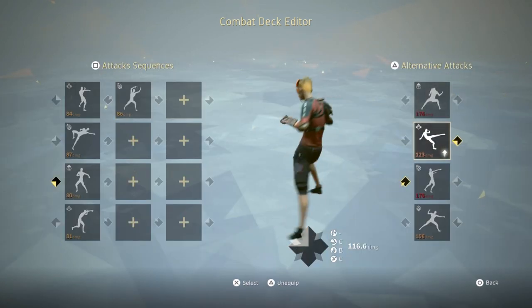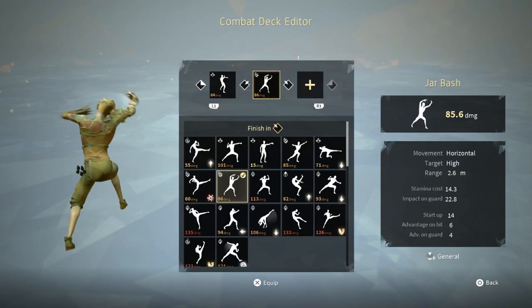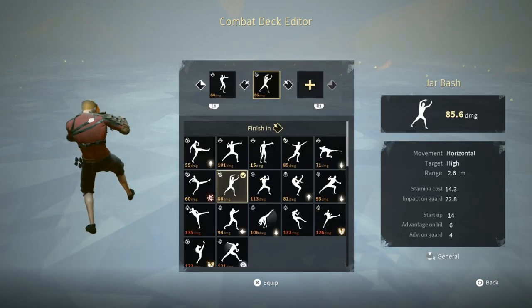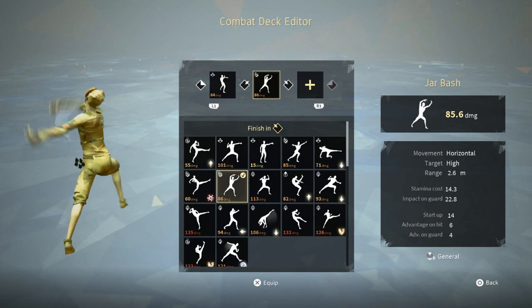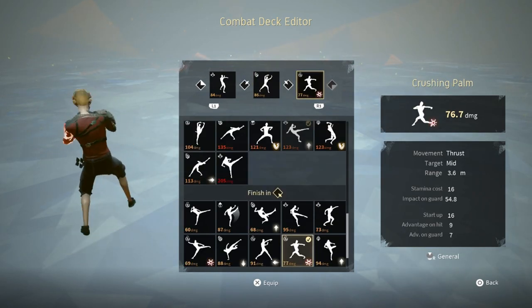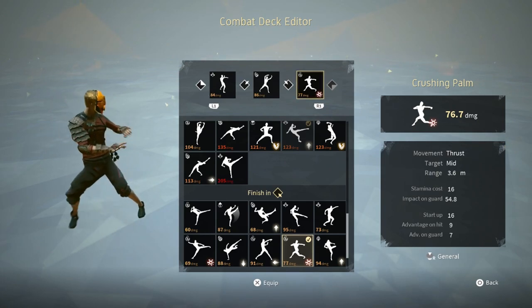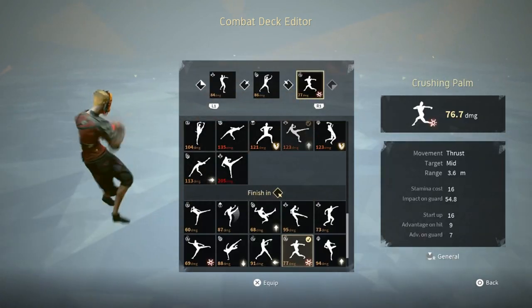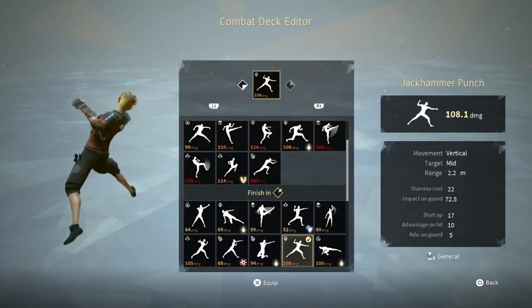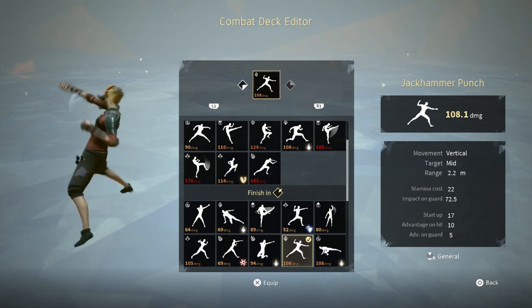The alternative after Jar Bash is 360 Tornado Kick, so we need something that is a right-sided thrust. Since we have four advantage on guard, we can probably use a 16-frame move — 15 frames to be safe, since the data can be wrong sometimes. I found a few good moves for this slot, but I'm going to use Crushing Palm because it's a right-side thrust. It's 16 frames and has amazing advantage. And since Crushing Palm goes into Jackhammer Punch, it should be 10-frame safe from any jabs.